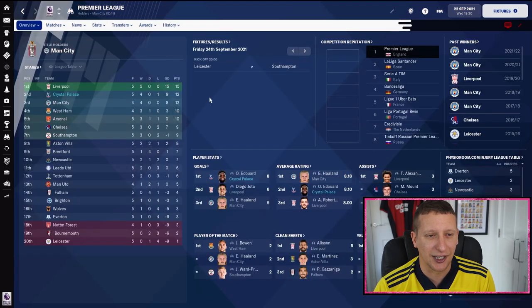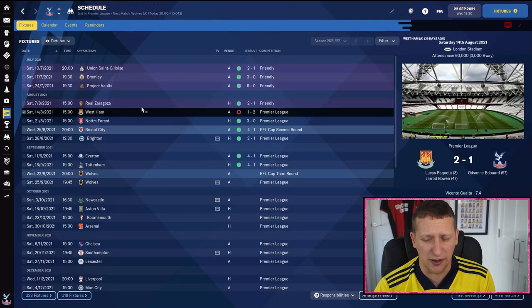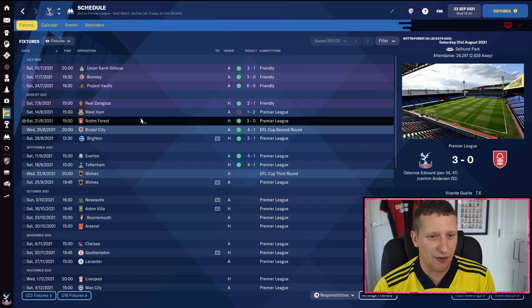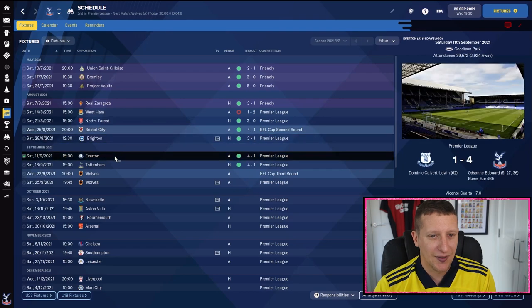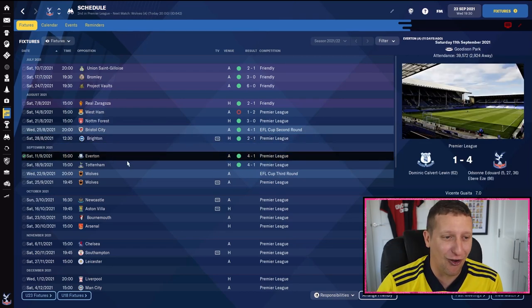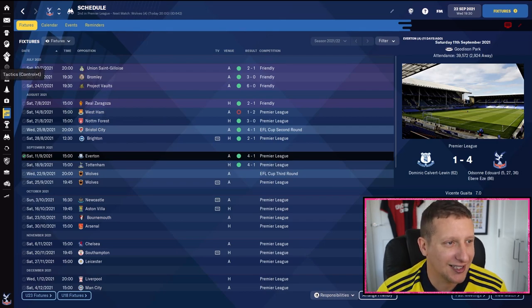We've made a good start to the season: played five games, won the last four. We lost the first game against West Ham and didn't play very well, but since then we've racked up wins against Forest, Bristol City in the cup, Brighton in the derby, and Everton. The last two games were Everton 4-1 and Spurs 4-1 — we'll show you the goals from those two games after we've gone through the tactic.